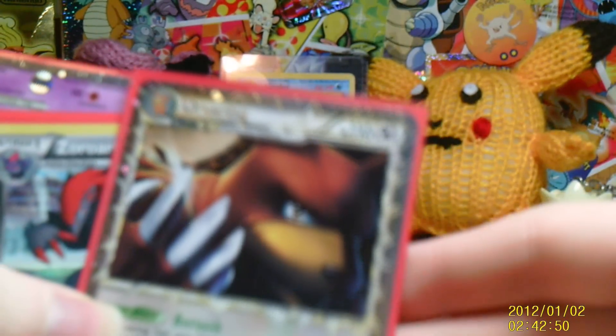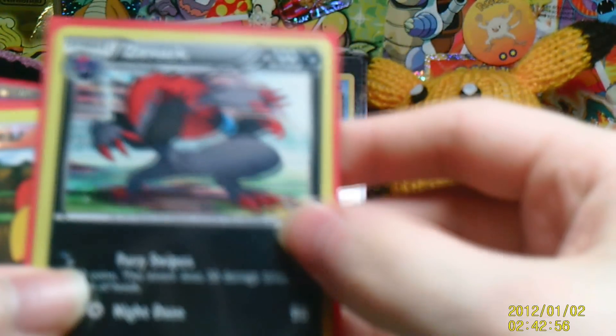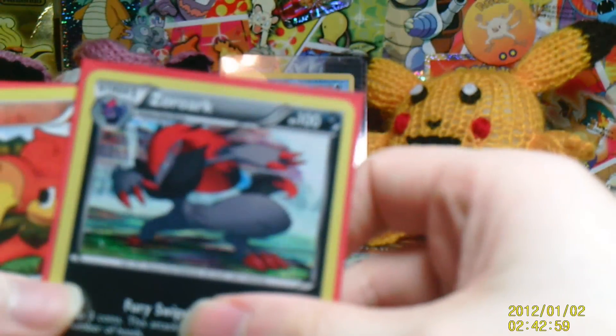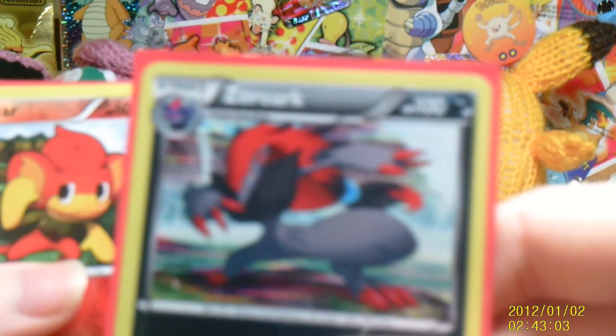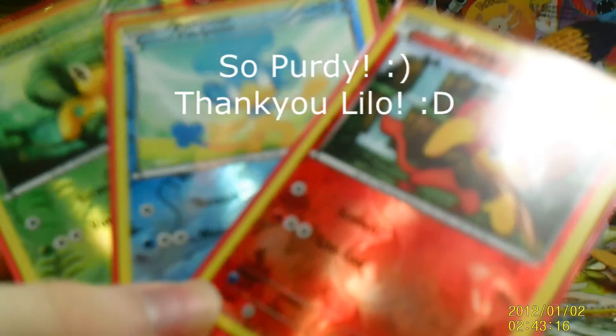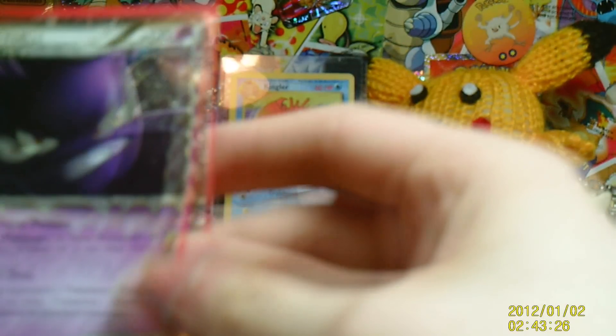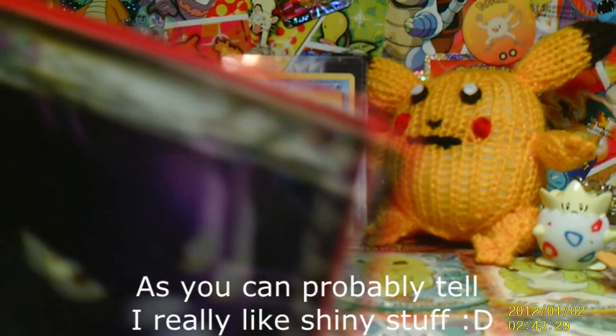These are probably some extras included. We got Earth Link Prime, Zoroak Hollow - very nice, that's a nice card. We got all the Pansear, Pampor, and Pansage - very nice, really nice, lovely cards. We got Crobat Prime Hollow - really shiny, really nice card.